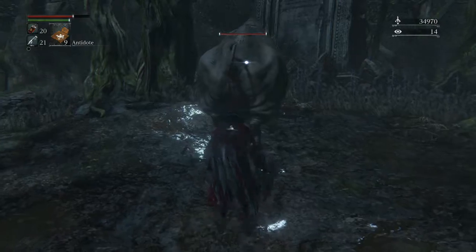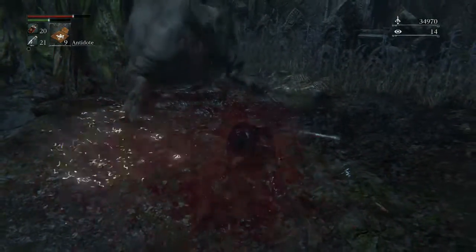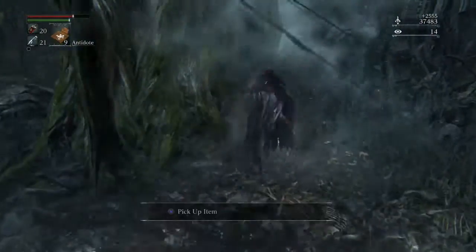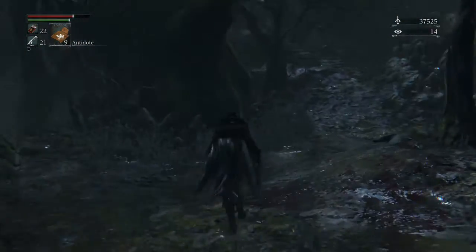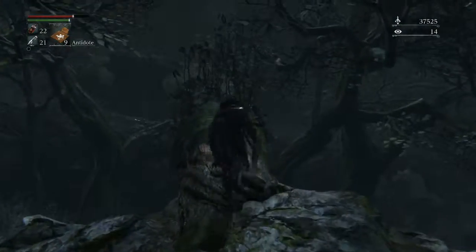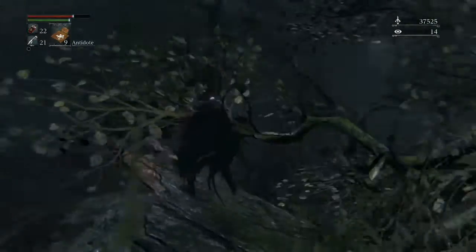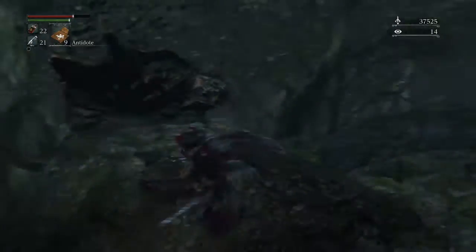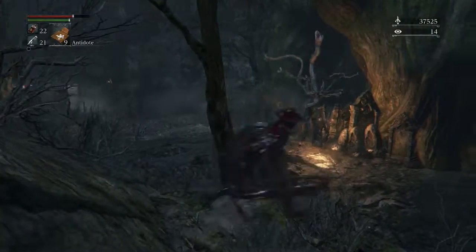Slightly gross but also kind of funny is the fact that you can basically visceral attack a pig from the back — so funny. Using the shortcut would have been the easier way to get to the Grave Guard set, but for just the mask you have to go to the upper ledge.